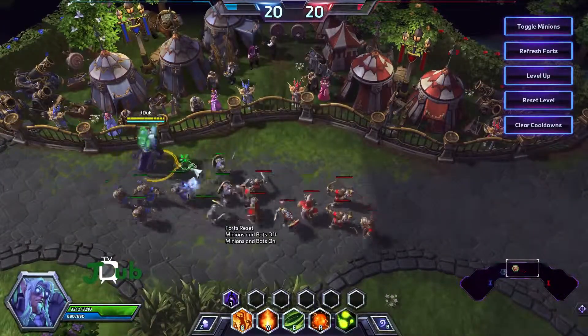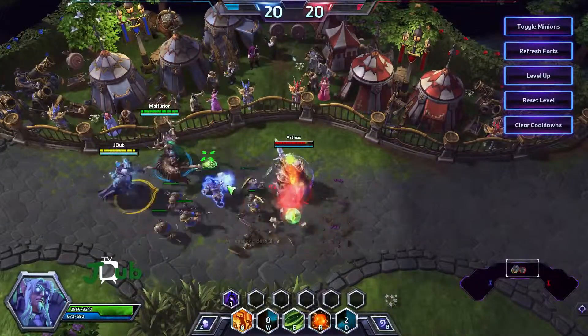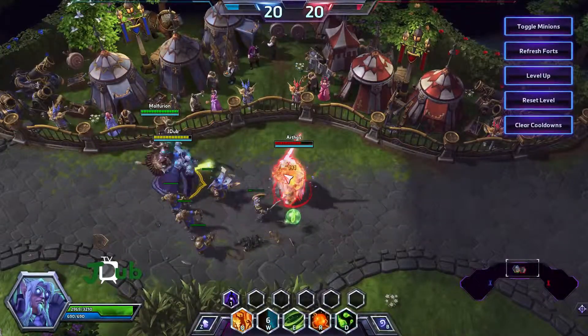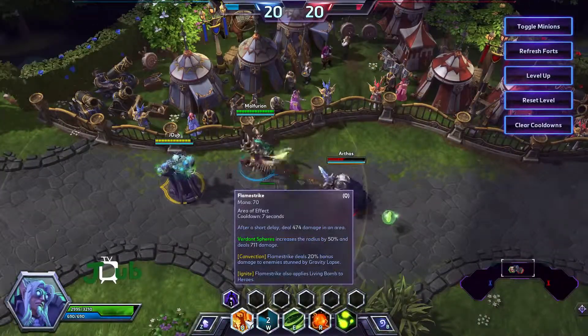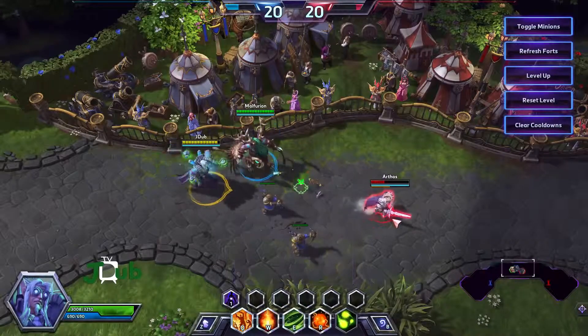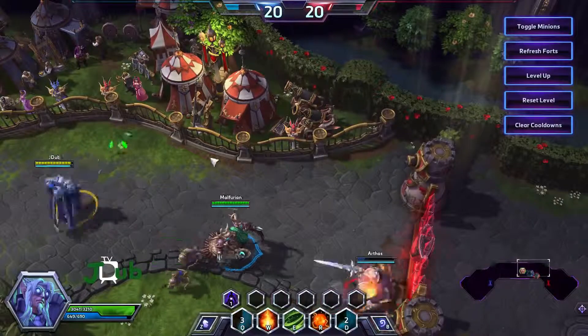So we'll throw our Verdant Spheres and then use the Living Bomb — so now we can use Living Bomb again, and it actually spread to Arthas this time. Now we'll try the enhanced Flamestrike — this one increases the radius. Definitely a much bigger radius on that.